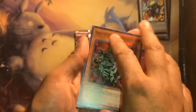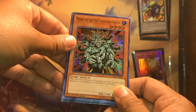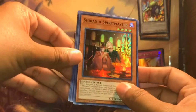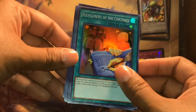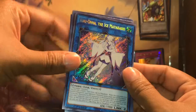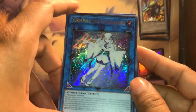Our first foil — we ended up getting Manju of the Ten Thousand Hands again. Not too bad though. Spirit Master — we got a repeat. Fulfillment of the Contract — wait, hopefully we didn't get all repeats. Mask Samurai. I'm so happy. I don't care if I ended up getting repeats as long as I got a different secret rare.